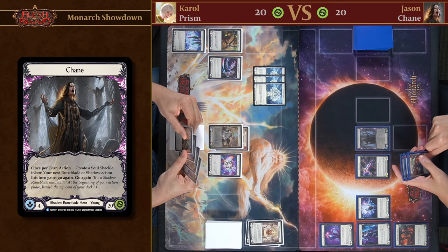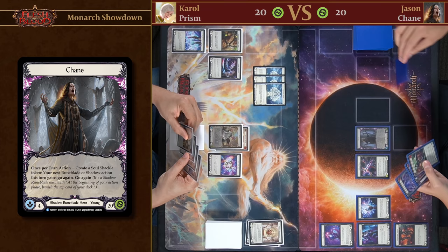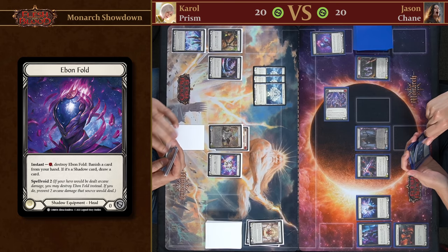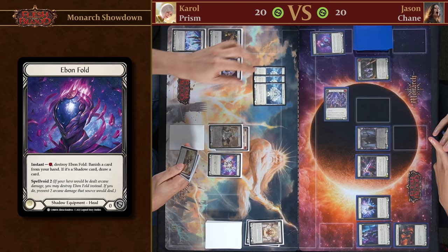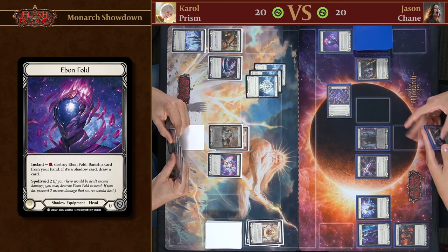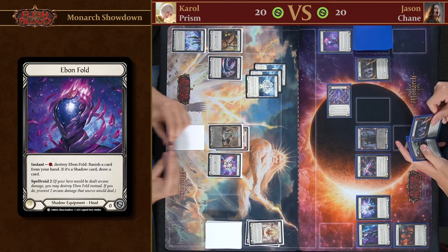We're dealing with the banish zone in a different way from Levia. I'm going to use my Evenfold — this will let me banish a card from my hand, and since it's Shadow I draw a card. When I play Chain, most of Chain's Shadow Runeblade cards can be played from the banish zone. To make it visually easier, I'm putting cards I can play from the banish zone a bit closer to the combat chain.